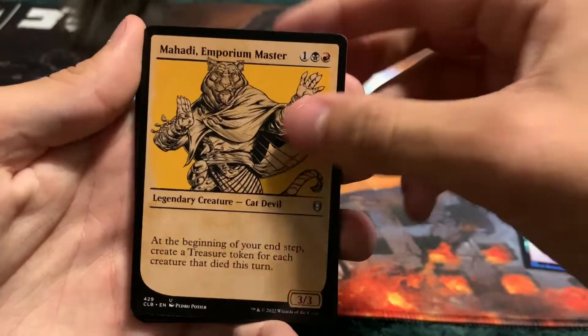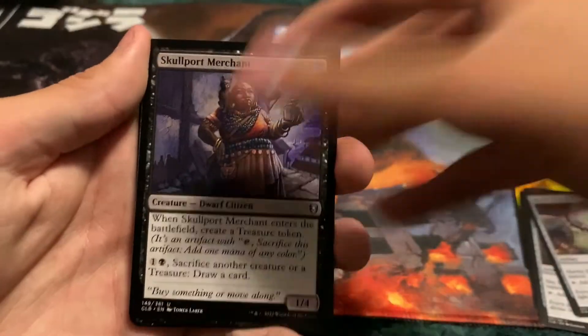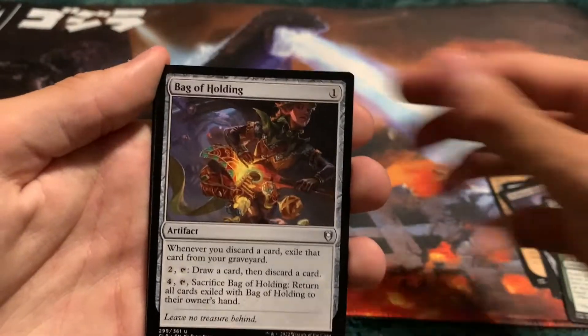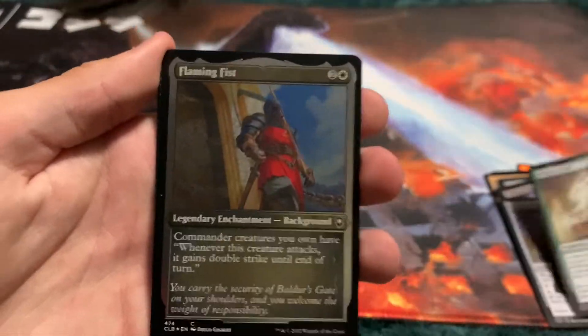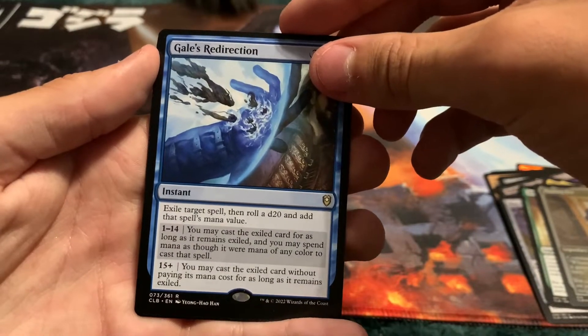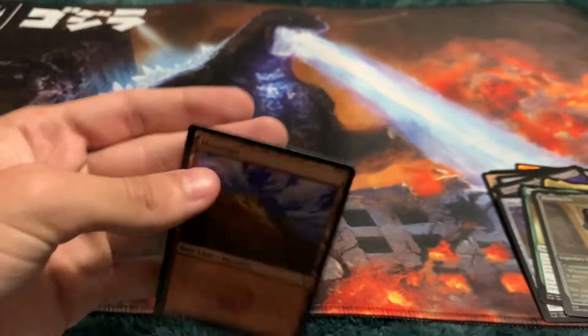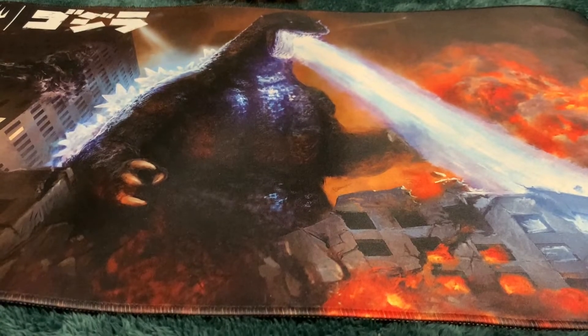Art card. Foil Mountain. Emporium Master. Sky Diamond. Charcoal Diamond. Sky Diamond — the other art. Marble Diamond — that's the one we were missing. Skull Port Merchant. Another Emporium Master. Split the Spoils, Bag of Holding, Invoker Adept, Master Chef. Flaming Fist as our etched foil. Gale's Redirection — oh my god. Another Foil Mountain. And a Construct. What was this pack? We got a lot of duplicates — different art styles of a lot of cards, for some reason.